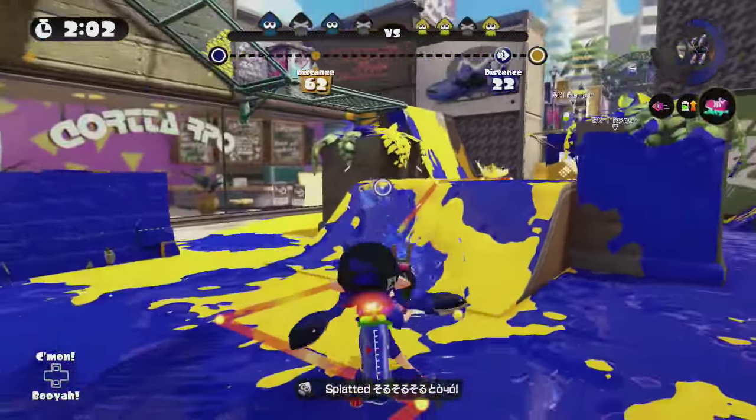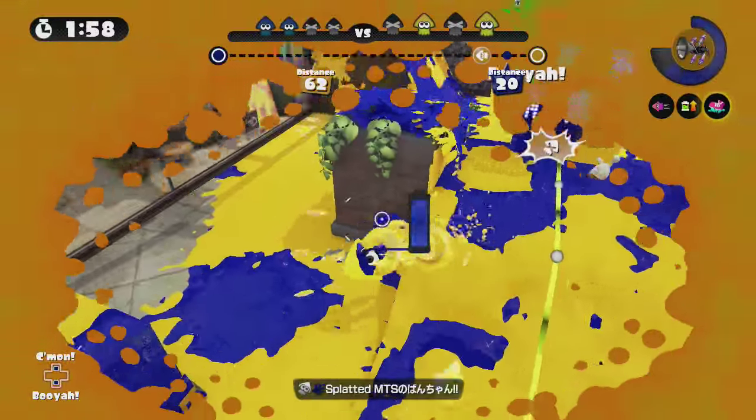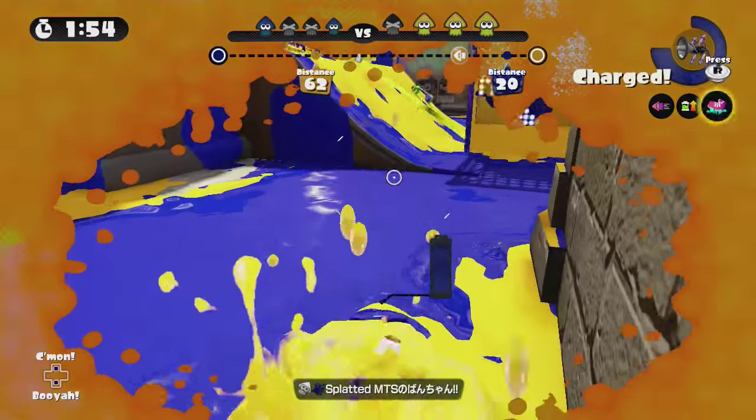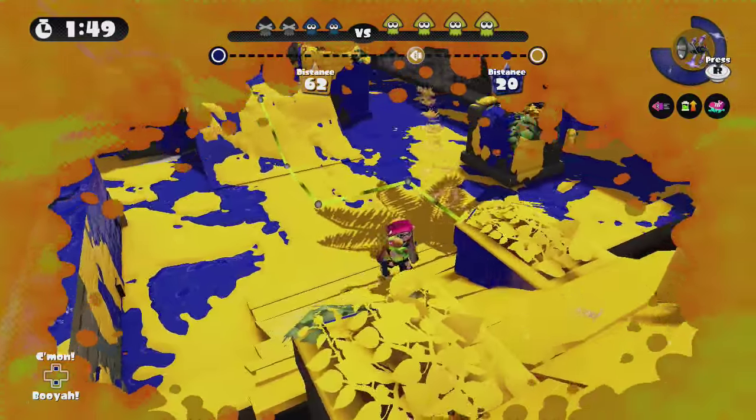When you encounter an enemy inkling, be sure to call out the enemy's position before you engage. This is very important because in case you lose the firefight, you can quickly update your teammates on their whereabouts, making it less likely that they'll get splatted by the same inkling.